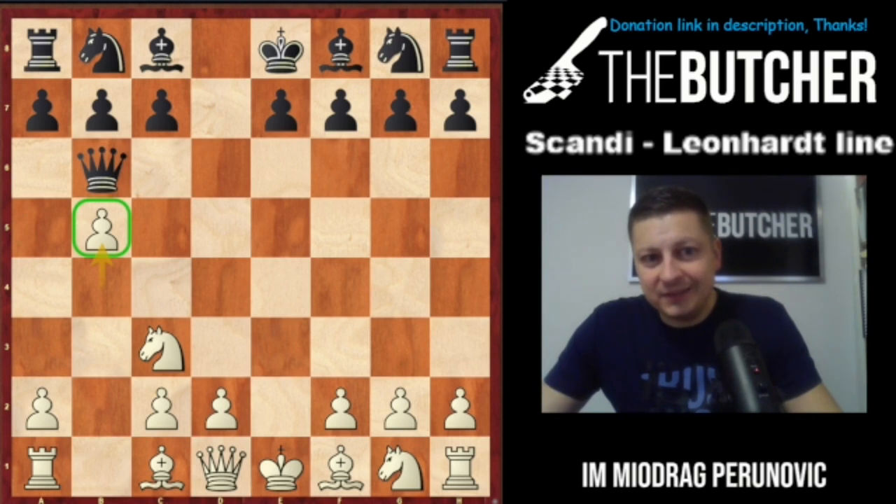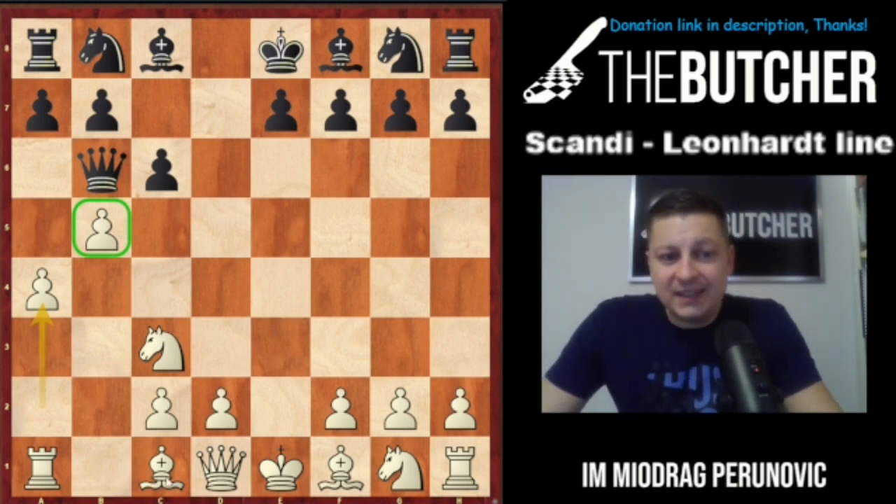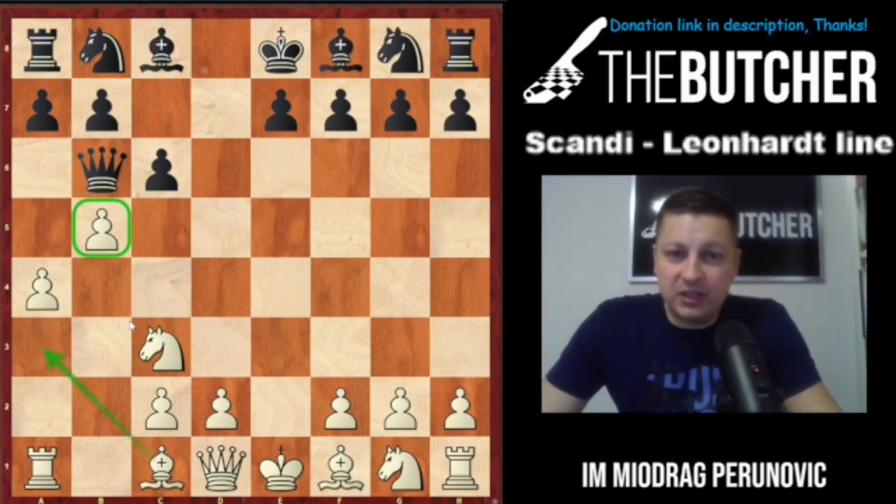The pawn on b5 really squeezes the queen and limits its activity, also fighting successfully against both a6 and c6. Afterwards when they play c6, we can just step back. Then we go with a4, supporting the pawn on b5, and at some point we get the very important move bishop to a3.